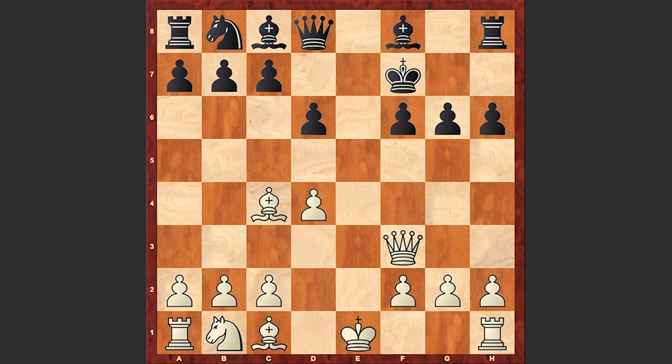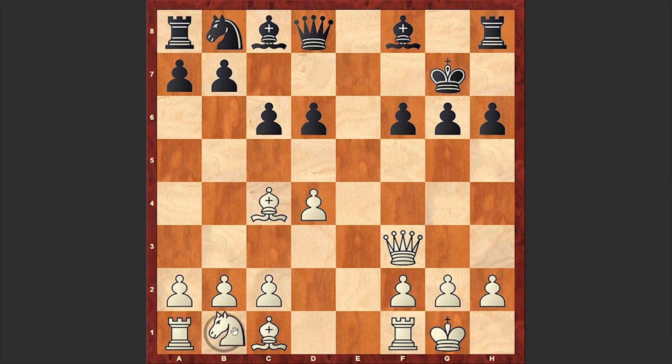exf6, Bc4 check. White is developing the bishop with tempo, and all in all white has a dominating position and a clear advantage.